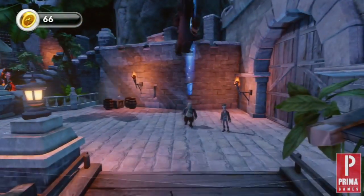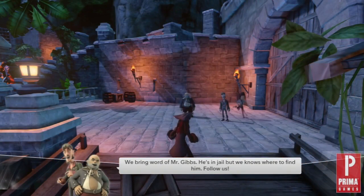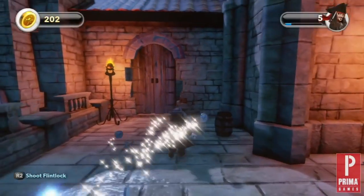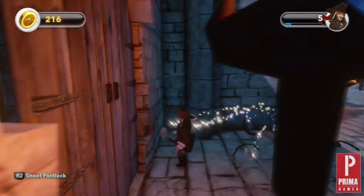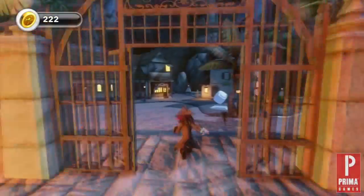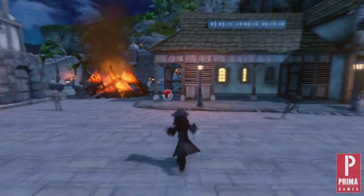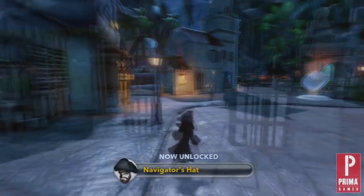Once you are docked, you are automatically given a main mission by Pintel and Rigetti. Don't feel rushed — this is not a timed mission. Take a few moments to explore. You will come across boxes, barrels, and treasure chests. Be sure to use your attack button to break them for the rewards. You can expect to find sparks to help you level up, and coins which will be useful for purchasing toys later on. You will also find several red capsules. One of the side missions later on will require you to pick these up, so no harm in getting a head start right now.